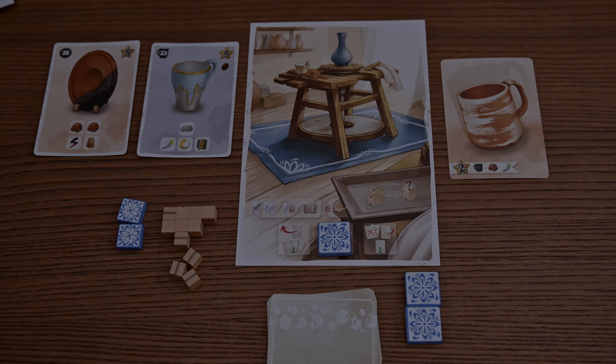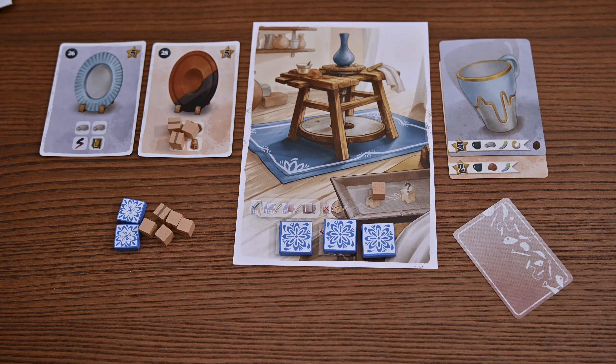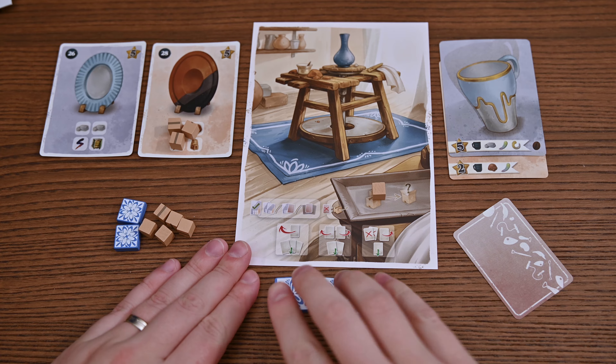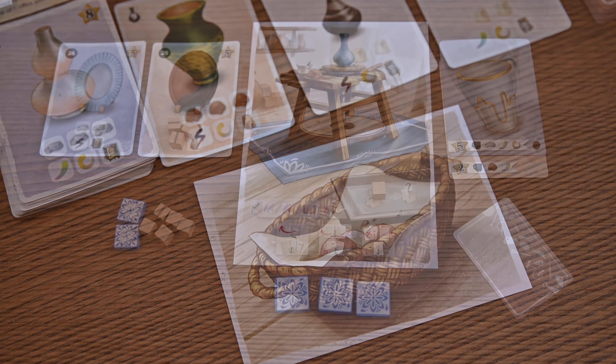The first player to complete the challenge will claim three points while the rest will gain one. The last step is the end of the round, meaning you'll reset and continue to take an additional round, or you'll finish the day off if you've taken three rounds. After finishing the day, you'll remove your large tiles from your studio mats, resetting the three work styles, and shuffle and deal out twelve cards per player as before. At the end of the third day, the game comes to an end and you're now ready to score.